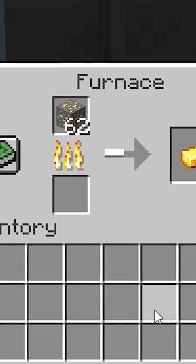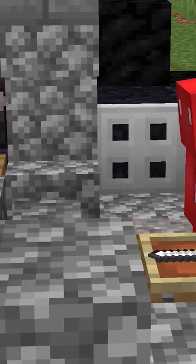When you craft it into a block, it does the equivalent of 10 coal smelts. Meaning that for big smelting jobs, it's the way to go.